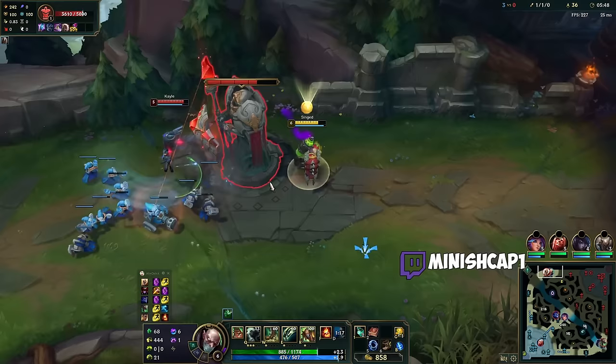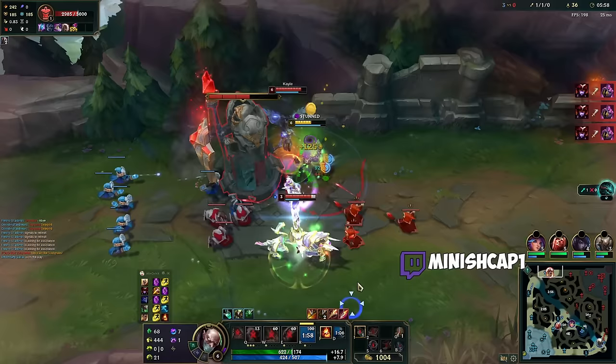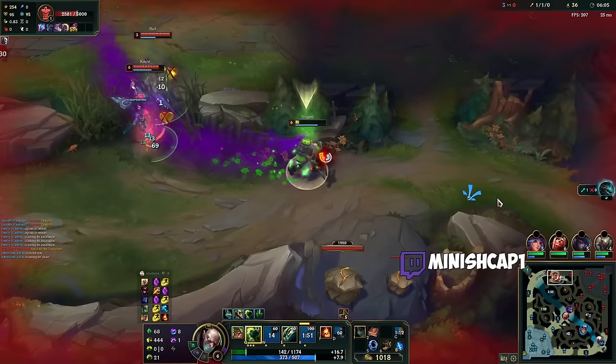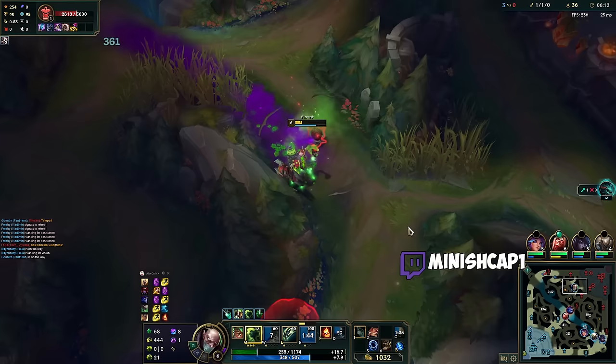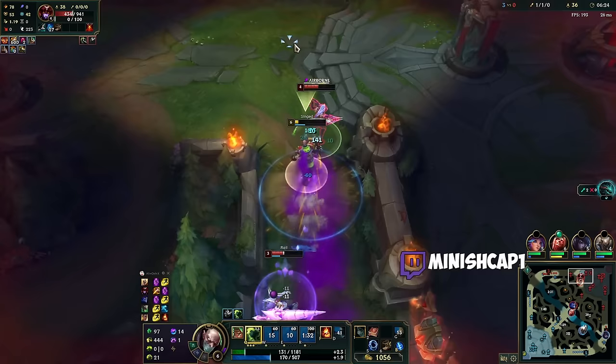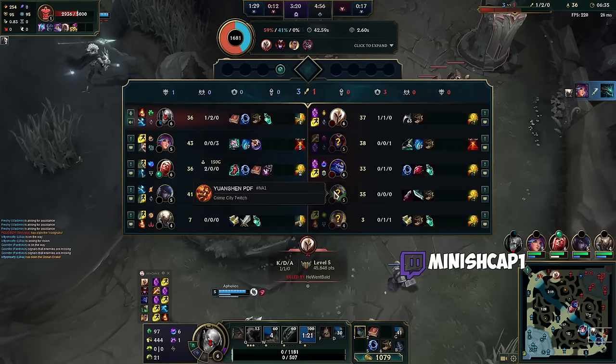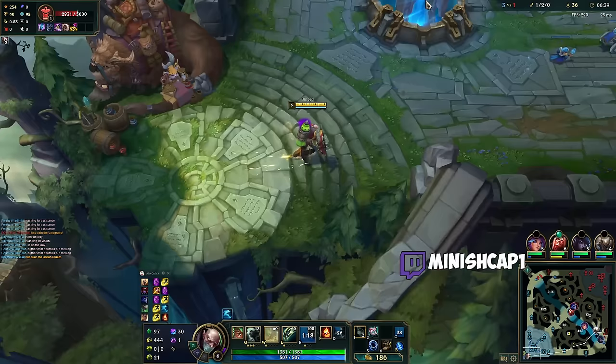That's a lot of damage — I have such a big wave I can go for two plates here. She knows that now too, she's going to hit me instead. I think I'm out because if she Flash E's, I'm still alive. Rip. Well, she did lose a full wave for it, and there are three top, and we're getting two turret plates bottom. That sucks, and we got Dragon, but does it really? I got so much value there even though I died to the kill.